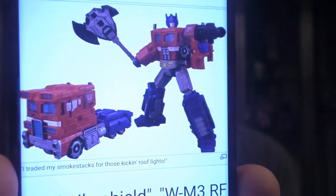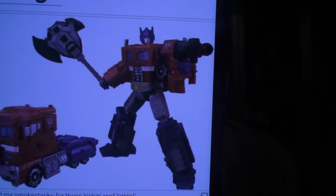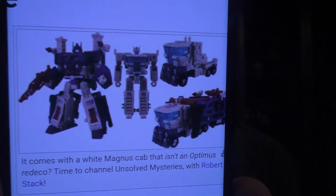Then there's Optimus Prime, which is Voyager class. The truck mode looks a little derpy, but that robot mode looks incredible — it's a good looking figure. And then Ultra Magnus, which is really cool because we get the cab that turns into a white Optimus-looking thing without it just being a repaint, plus battle armor you can put on to make Ultra Magnus. I think that looks great.